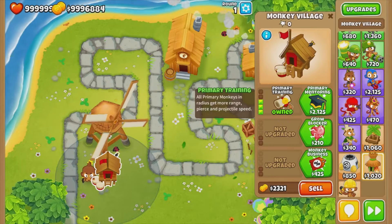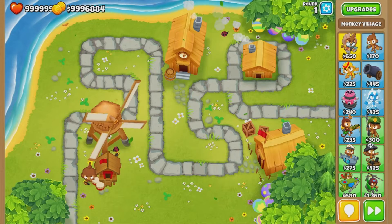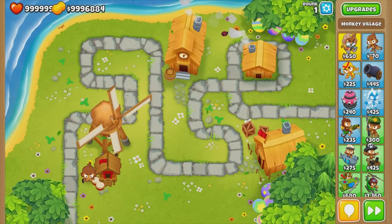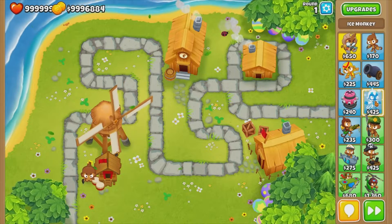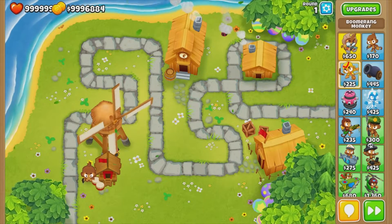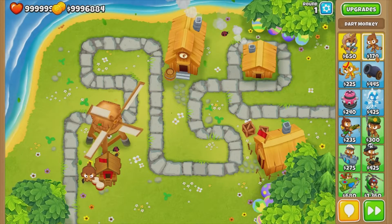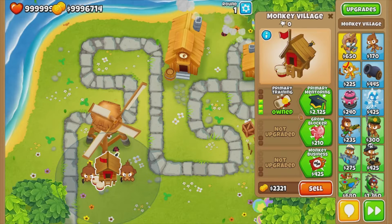If you're wondering what the primary monkeys are, it's actually these blue monkeys all up here. We've got the glue gunner, the ice monkey, the tack shooter, the bomb shooter, the boomerang monkey, and the dart monkey. So let's place another dart monkey in.